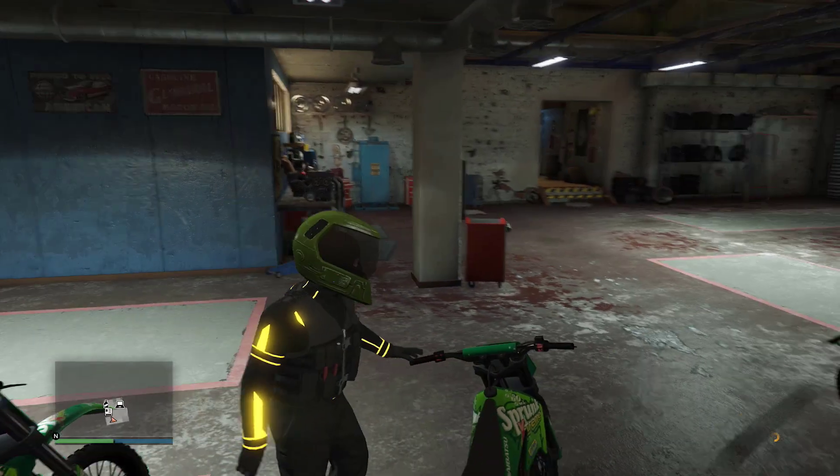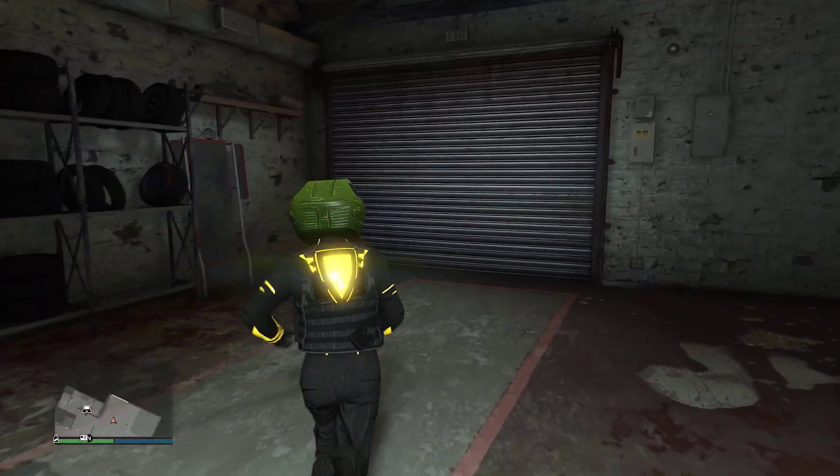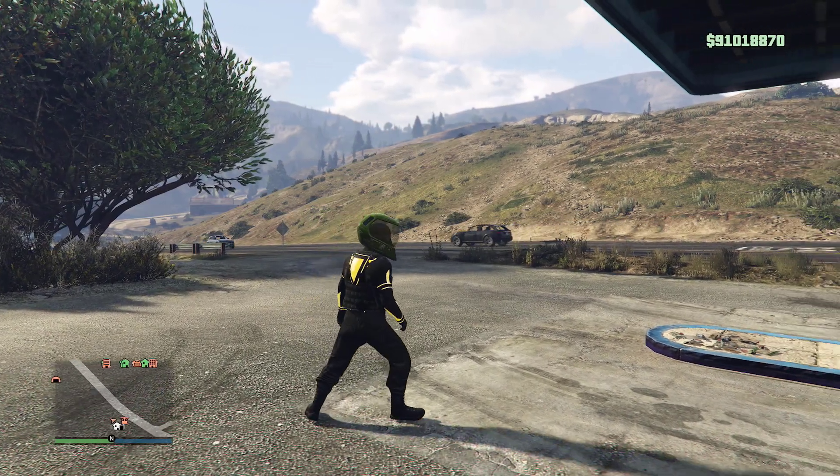Now what you want to do is hop in your chopper and fly back to the bunker. All you have to do is get in the clubhouse, change something, and get on your chopper and fly back to the bunker. As soon as I get there I'll be back to you guys.